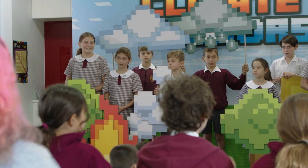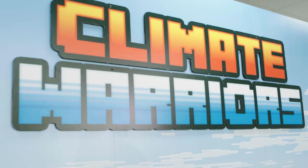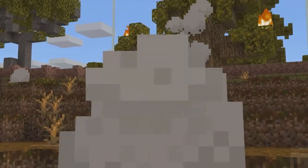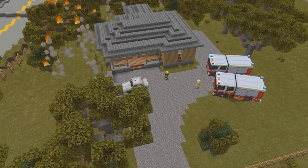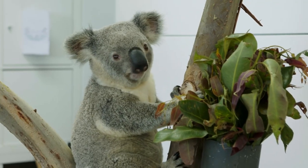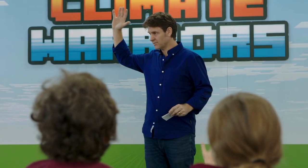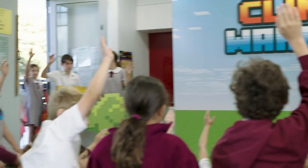Minecraft is one of the biggest and best games of the last decade. Aside from teaching us important life lessons like never dig straight down because you will definitely hit lava, it can also be used to help teach us about important real-world issues. We're here at the launch of a free custom Minecraft map called Climate Warriors. The map features a short simulated scenario that aims to show us how to be prepared to protect wildlife and homes against natural disasters like bushfires.